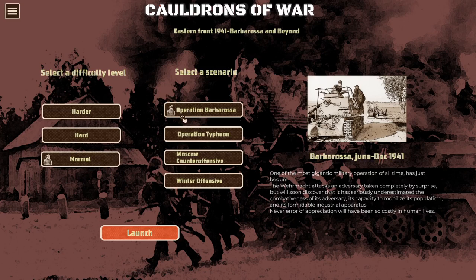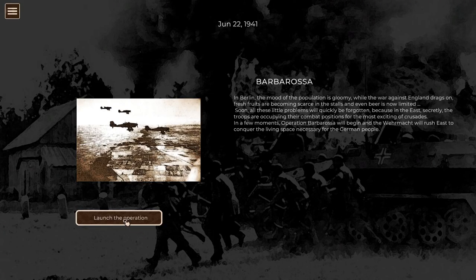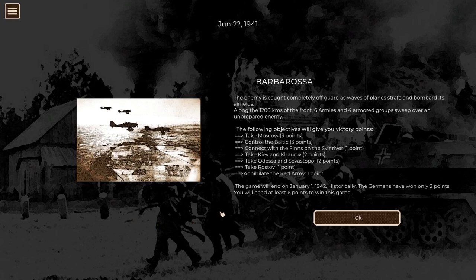We're going to do Operation Barbarossa, the whole thing, from June to December of 1941. This is Operation Barbarossa - the biggest invasion in history to this point. You can see here the objectives to give us points: Take Moscow, three points; Control the Baltic, three points; Connect with the Finns on the Sphere River, one point; Take Kiev and Kharkov, two points; Take Odessa and Sevastopol, two points; Take Rostov, one point; Annihilate the Red Army, one point. Historically, the Germans win two points - I think they did the Kiev and Kharkov.